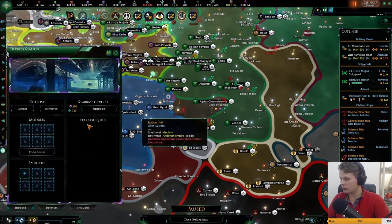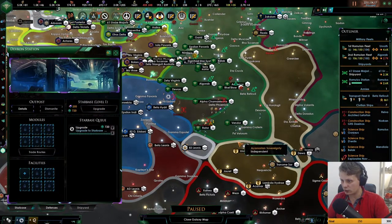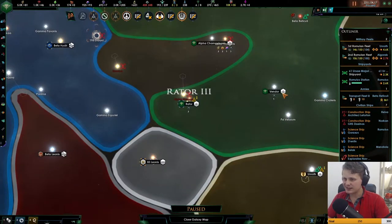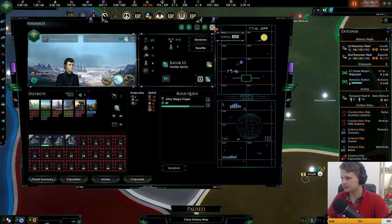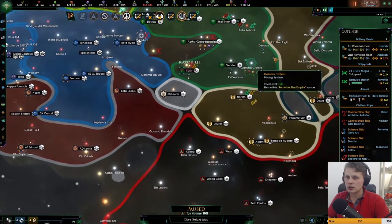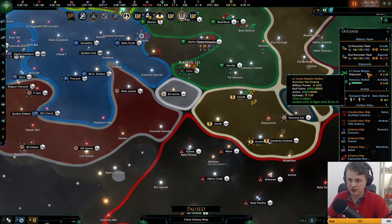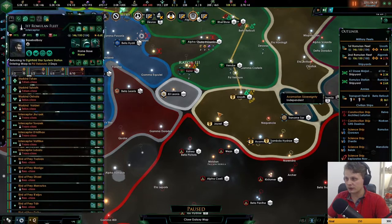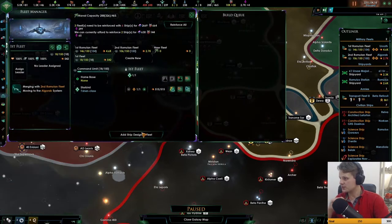I wasn't going for humiliation, oh well, it's fine. Let's return home and go to the Devrin — let's upgrade it. Going to Nob Side — there's no planet there. Let's go to Vendor. Can I just get the station? Thank you very much.